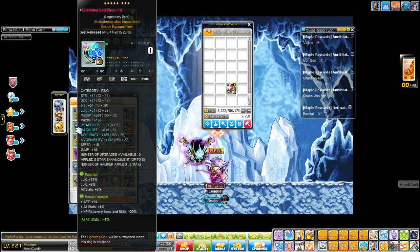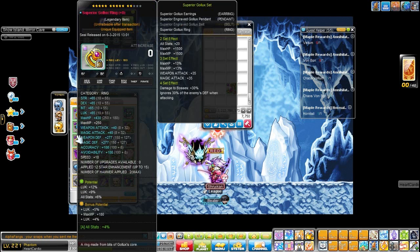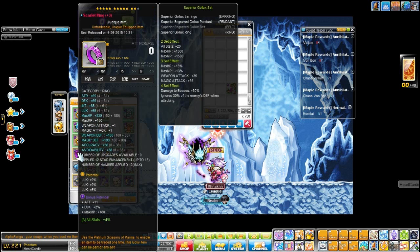I have all series on bonus cubing — this took me so long but it's done, and that's what matters. This is my Superior Golux ring — 27% as well, plus 9. Everything has a nebulite, 4% on each. It was hard to get but it's done.